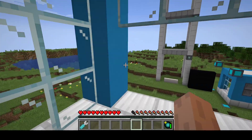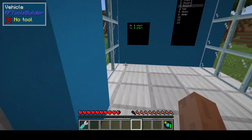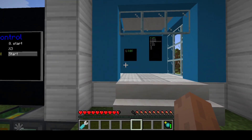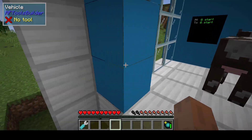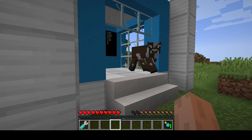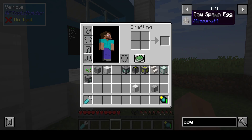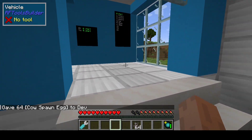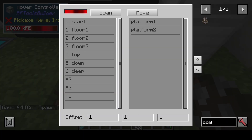Now we can go back to the start. This can also move entities. For example, let's put that cow here. You have to make sure of course that your cows can't escape. Let's put a few in there and let's move it.